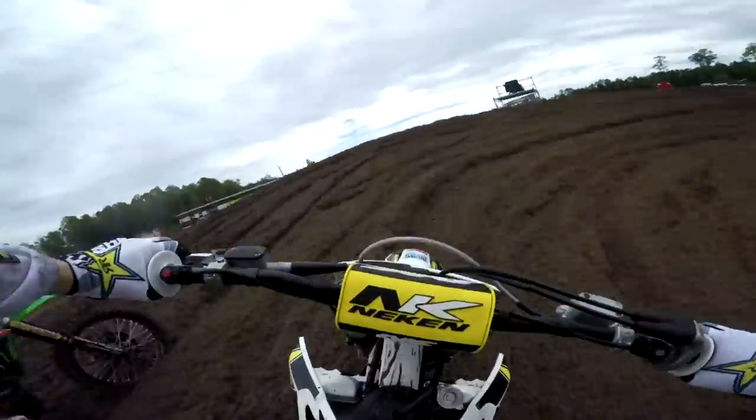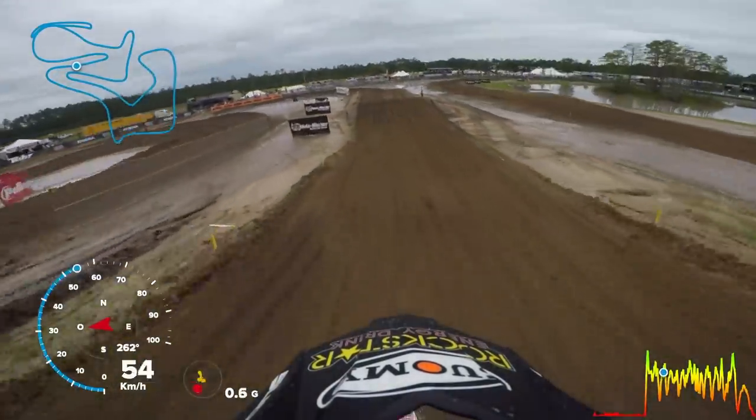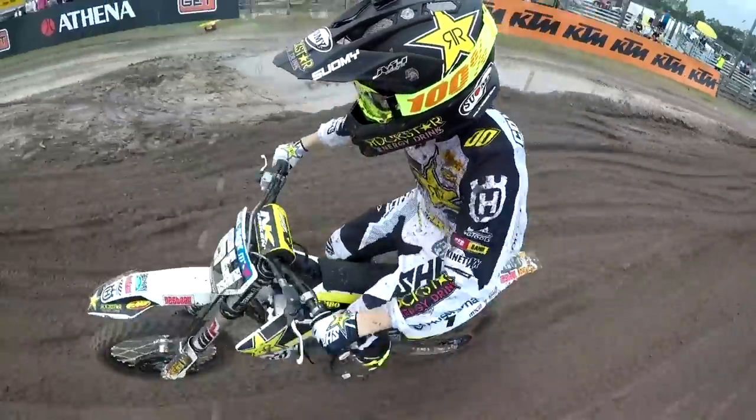This brings the riders into turn two, a banked right-hander, and then it's a charge up and over Monster Energy Mountain — steeper and higher than it looks on screen. Drop down to the side into this 15 meter double into turn three, again slightly banked to the outside.